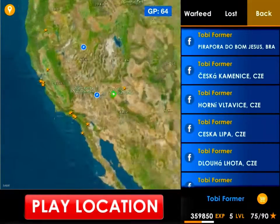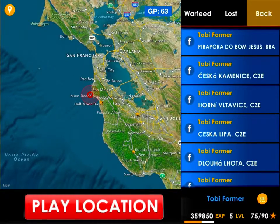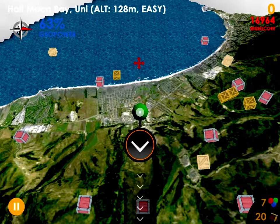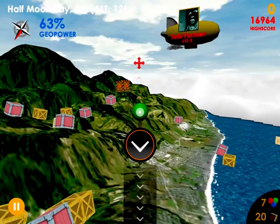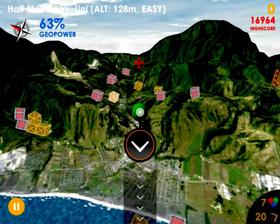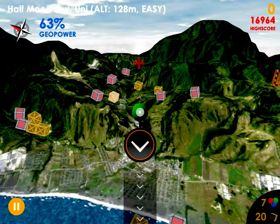Let's play something we haven't played for quite some time — Half Moon Bay in the United States. You just play the location, it's all the same. We are back on the level that we won a few days or weeks ago, and the score has decreased to sixteen thousand nine hundred sixty-four. It was definitely higher, but every day it loses a bit.